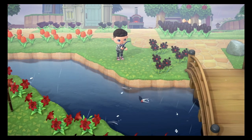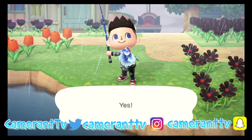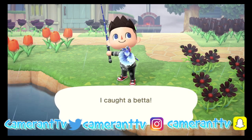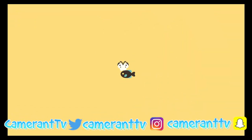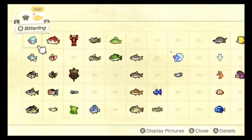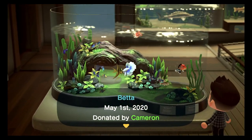The next fish you need to catch is the betta. This fish can be caught between May and October between the hours of 9am and 4pm. It is a size 2 — a small fish — and it is fairly uncommon like the angelfish. I said the angelfish was the rarest fish but I lied — sorry. This fish can be found in the river, and I just think it's really nice and aesthetically pleasing.